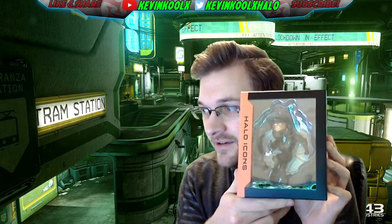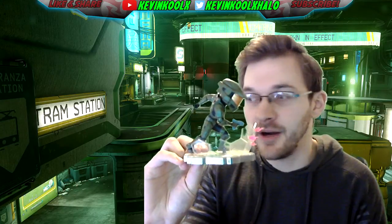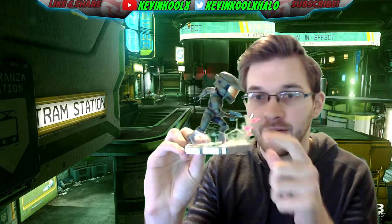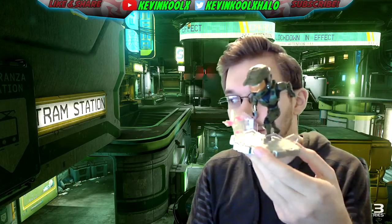Next we have a Master Chief action figure. It was kind of hard to see because of the glare on the box, so I took it out and set it up. It looks like he's got a bubble shield put down with some needler spikes on it — looks really cool. I'll add it to my other collection of stands from previous loot box openings.